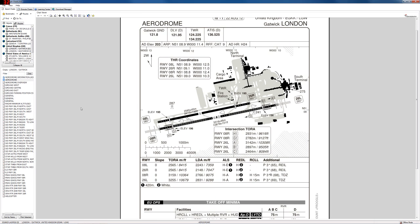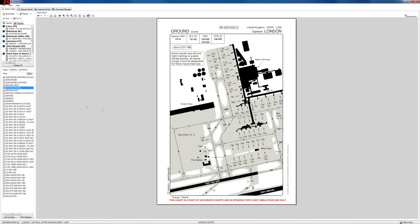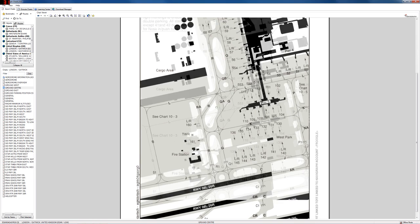We've done the startup, we've done the pushback, and we are ready to fully taxi. We're looking at a map of London Gatwick ground. We are at gate 60, and we are taking off from runway 26 left, which means we need to find a way of getting down there.